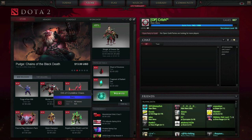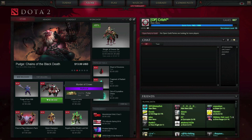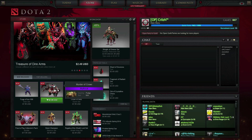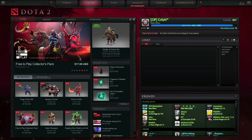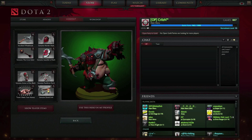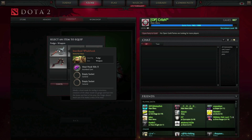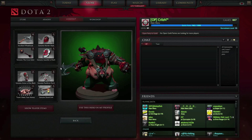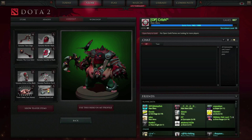In this video I'm going to be giving away, believe it or not, Pudge's Murder of Crows mythical set. There it is right there. It's worth $8 USD on the Valve store. I'll show you what it looks like — there it is right there, not with that hook though. That's the mortal mace. So someone's going to have a chance to win that complete set.